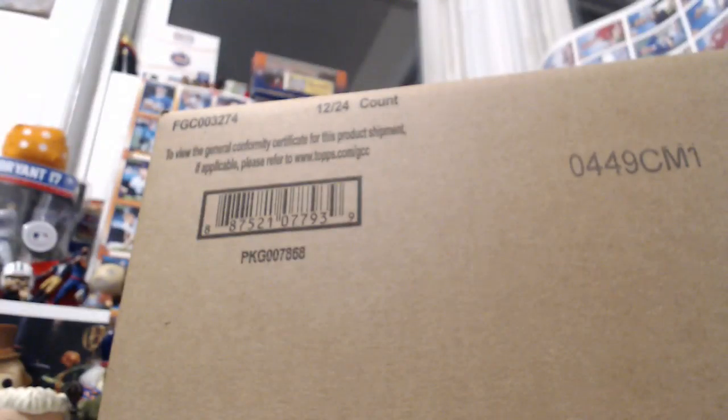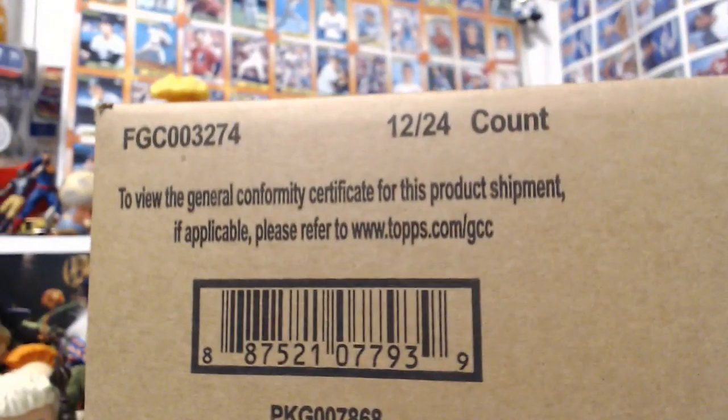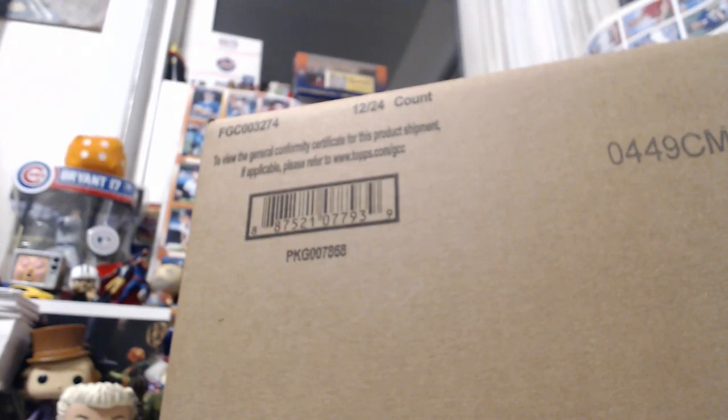What's up everybody, welcome to Heritage 2019 - this is the first break, four box break number one. I love this product, we got the 1970 design this year. There's a mystery redemption again in this set - it's probably going to be Vladimir Guerrero Jr. and Eloy Jimenez or Fernando Tatis. They've been inserting these mystery redemptions because their official rookie cards haven't come out yet - I think they're doing the mystery to get people excited about the Vladi autos.